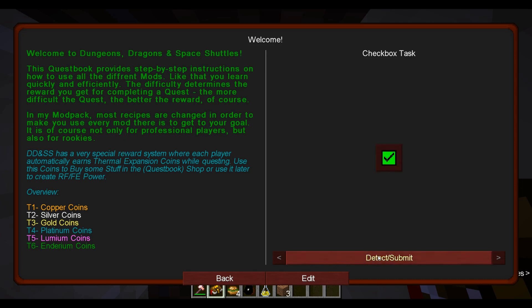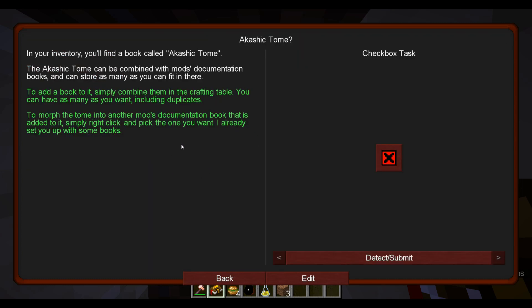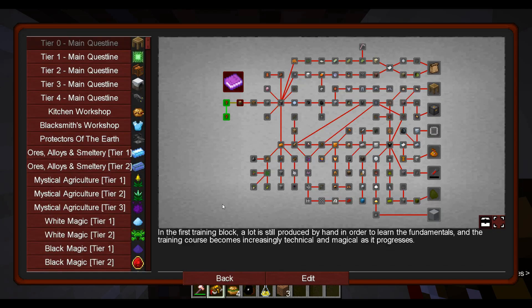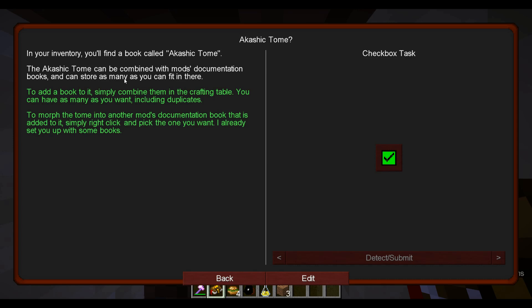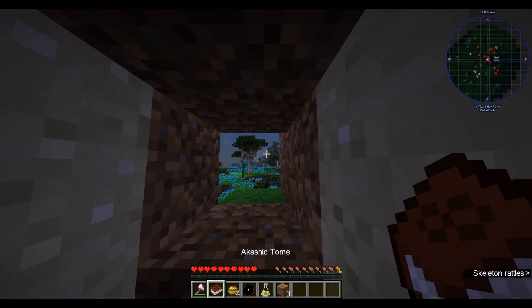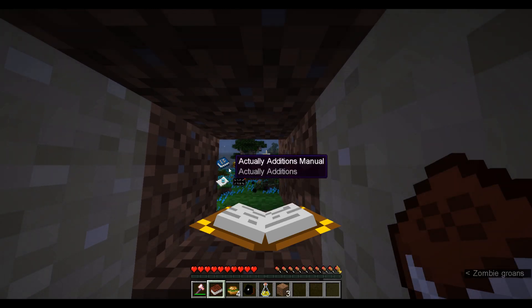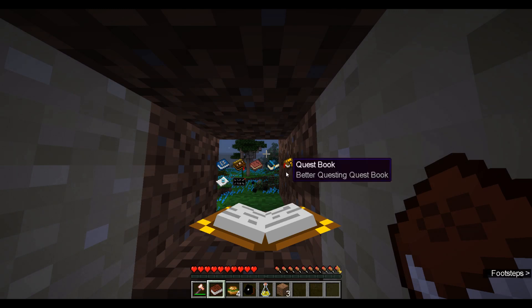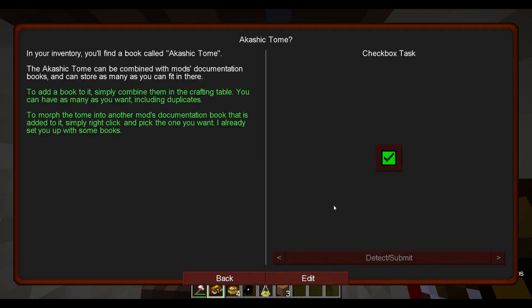You can pause if you want to read it yourself. It tells you about the Akashic Tome, which is pretty cool. The Akashic Tome allows you to combine multiple books into it, and when you shift right-click, you can choose which book you want it to be. This item can combine all these books into one, which is great. But right now I want it as a quest book.